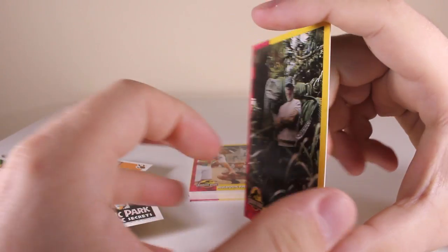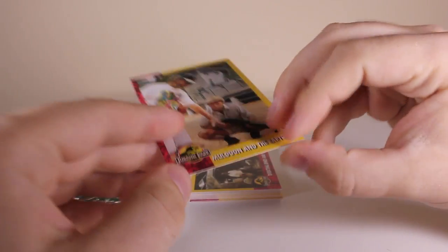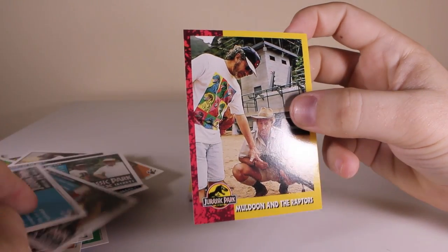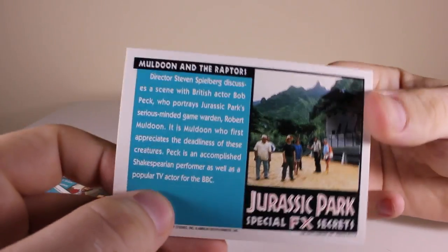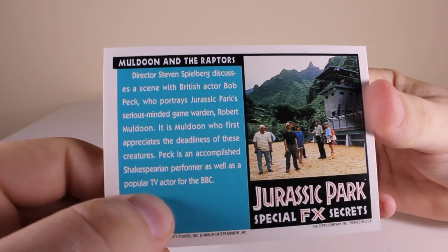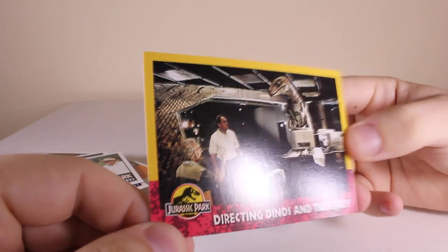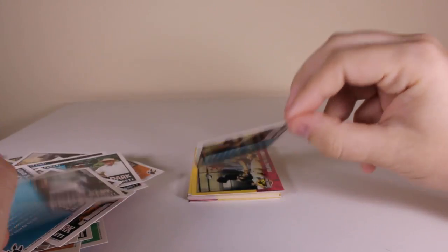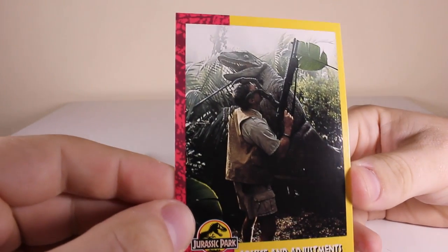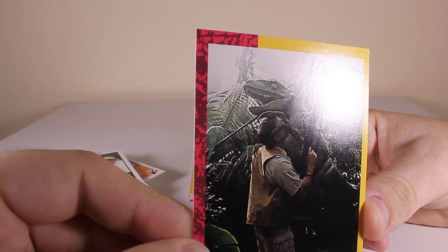'Man-Made Monsters' - so good. 'Muldoon and the Raptors' - that's a very cool on-set picture. 'Directing Dinos and Their Prey.' Here's one - 'Muldoon Dies' - look at that, that's funny - I don't know if that's Muldoon, I think that could be a stunt double. 'Advice and Adjustments.'